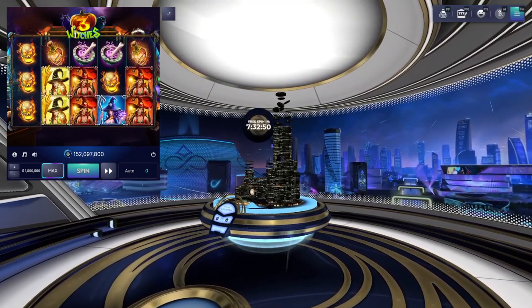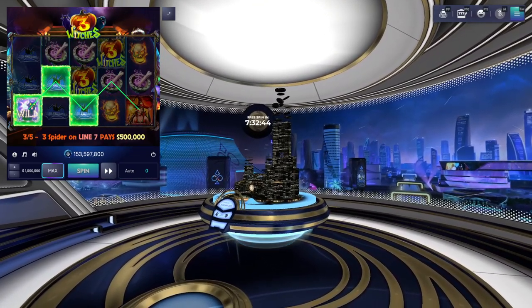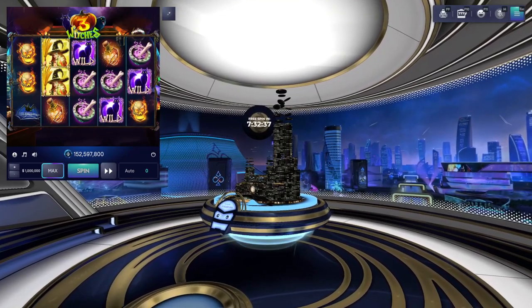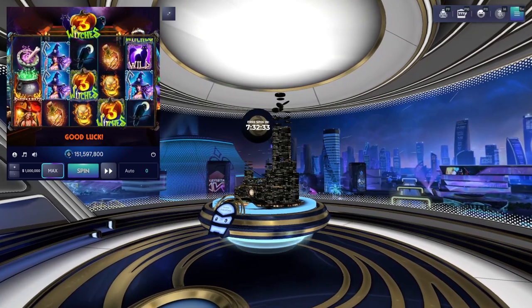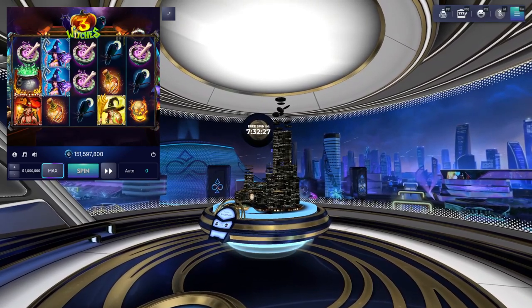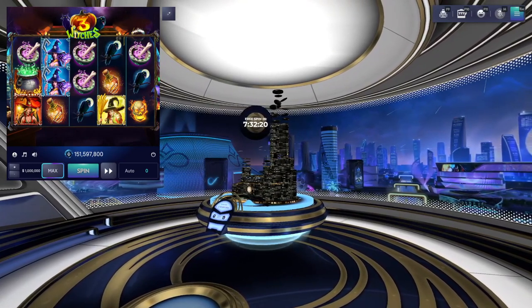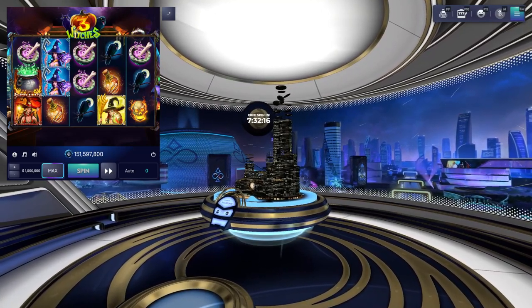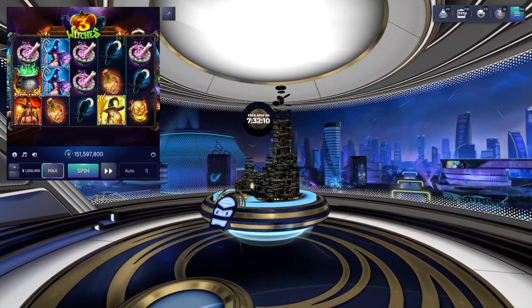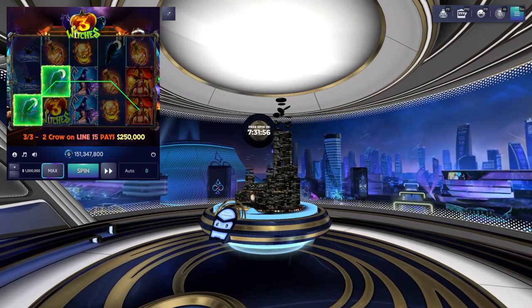That's a quick million down the drain. Let's give it another shot — a 2.5x win there. We almost got the bonus round: if you see this cauldron that says 'bonus' and get one on the other side at the same time, we go to the bonus round. Unfortunately the odds aren't great, but if you want to see what that bonus round looks like, check out my 3 Witches video on my channel. After a few more dry spins, we'll call it on slots for now.